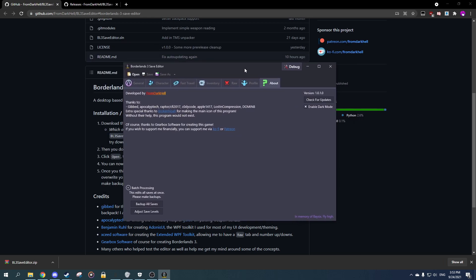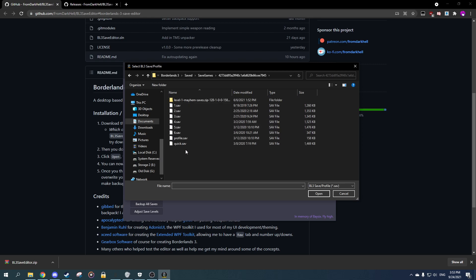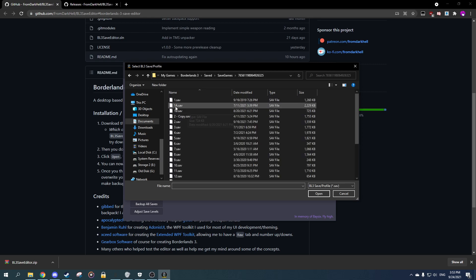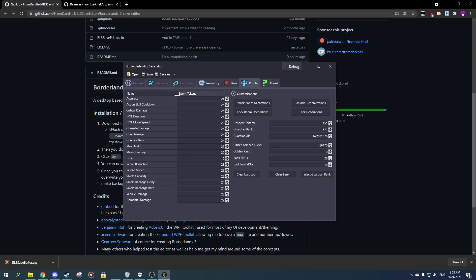And there we go — here's the save editor. You can open any profile or a save for the save editor part. Now this is Steam and this is Epic. That's how you can tell — Epic is just longer and this is Steam. You can open basically everything; you can open your profile and edit it from here if you'd like.